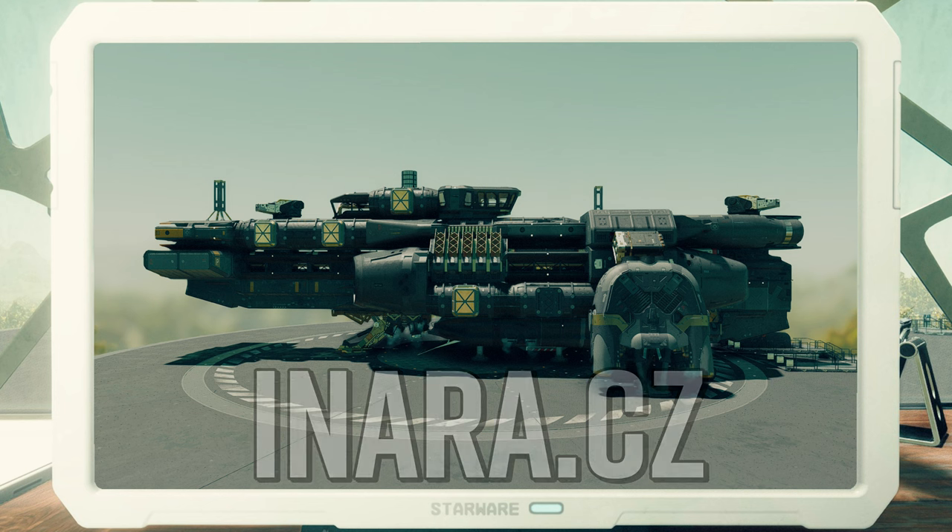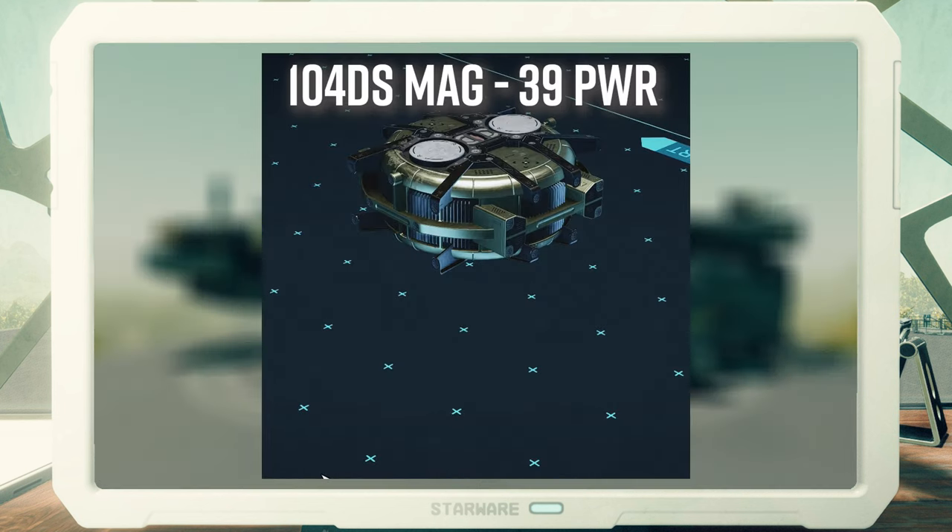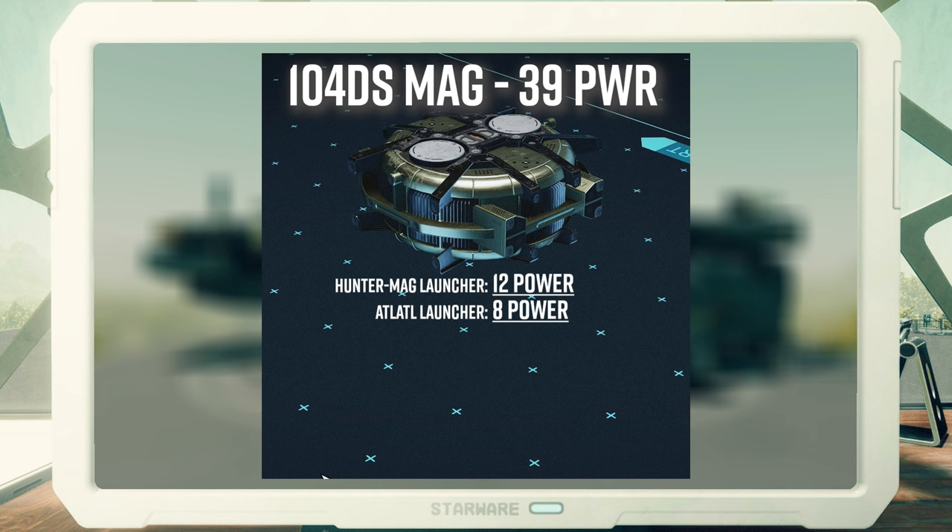The reactor I've chosen is the top-tier B-class reactor with a total output of 39 power. I wanted to build a ship with at least 12 power pips to one of the missile batteries. The two missile launchers I chose were the Hunter Mag 450 and the Atlatl 280B. The Hunter Mag has a large magazine of 10; they consume 3 power each and we're running 4 of them. The Atlatls only have 4 missiles in each magazine but their per-shot damage is much higher — each Atlatl consumes 4 power and we're running 2 of them.